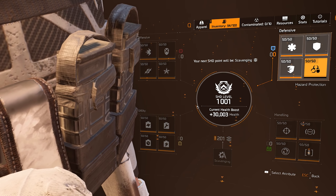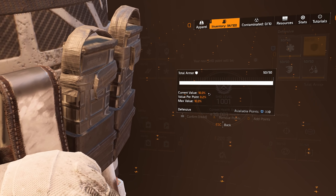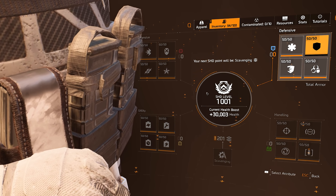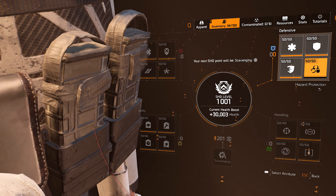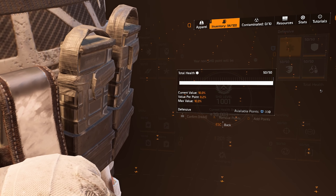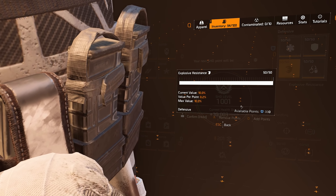In the defensive tree, go for total armor first — you get 10% extra armor. After that I went hazard protection at 10%, then health at 10%, then explosive resistance at 10%.